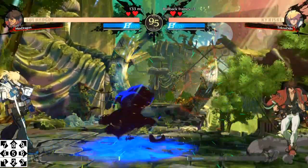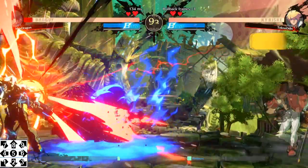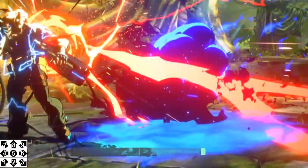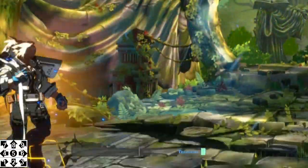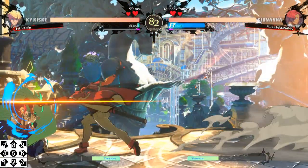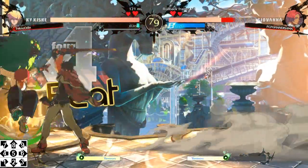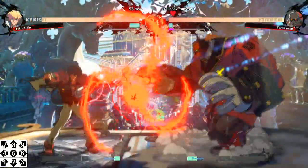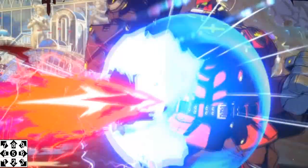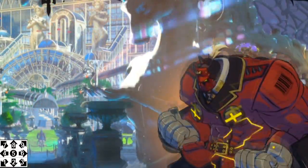If Ky connects with specific special attacks, they will put the opponent in a shock state, indicated by a slow pulsating aura with electricity all around the opponent, like they just went Super Saiyan 2. This state lasts a set duration depending on the special that connected. And it doesn't really matter if they block the attack or not — the state is still applied with full duration.